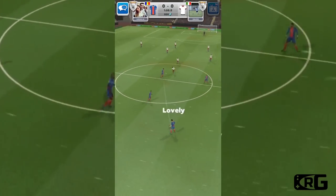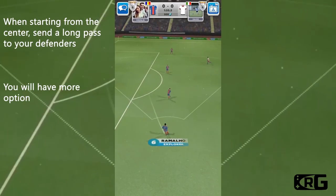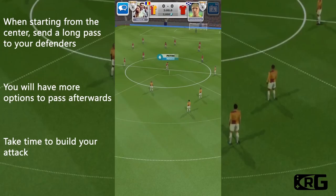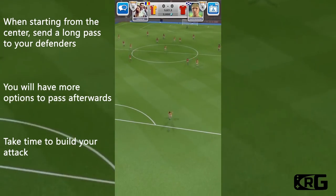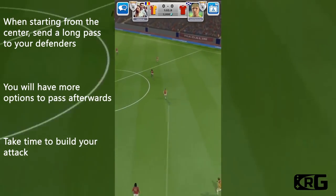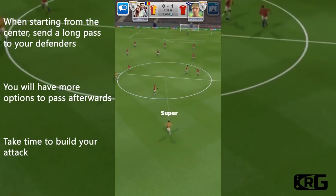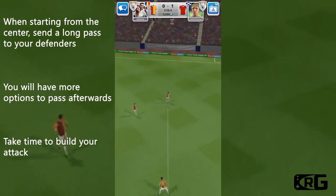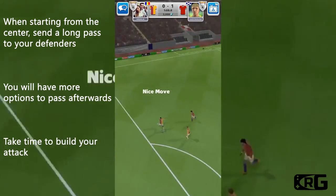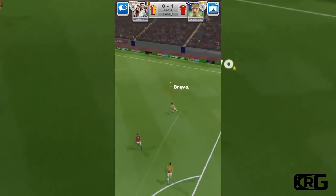When you start from the center, your objective is to build up the play in such a way that you will end up scoring a goal. You cannot do that if you lose the ball. In order not to lose it, you want to be patient and build up the game in such a way that you will always have more chances to pass the ball. The best way to make sure of that is to start from the defense: have the first touch from the center a little bit longer and pass the ball to your guards or defensive players. These players will make simple passes and give your attacking players time to find a good position on the field.